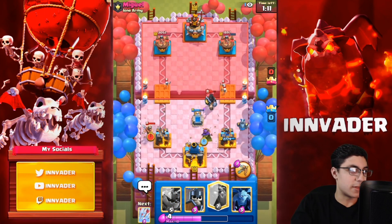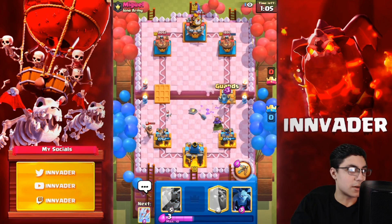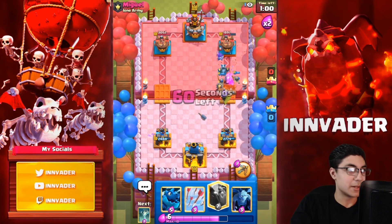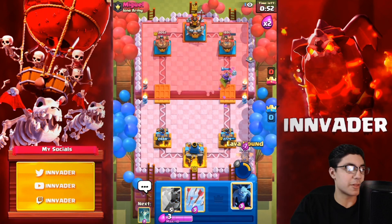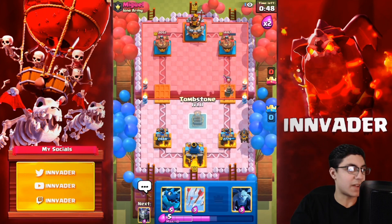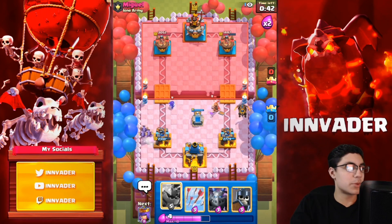He goes with a miner — that's actually pretty interesting, I don't know if that was trying to bait me or whatever. We're just going to go heavy with the guards here. We've got a little push incoming. We're going to kill that dark prince, kill those skeletons — archer queen is going to be a threat. We get two hits from the archer queen, that's like 550 damage. Very plus there. He keeps going opposite lane — I don't really understand that, but this should be a pretty easy matchup. He's playing like a miner cycle type deck.